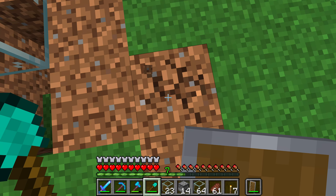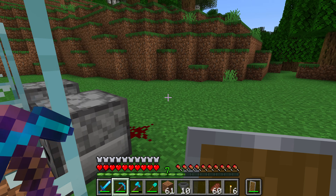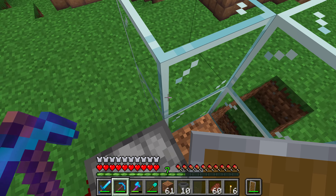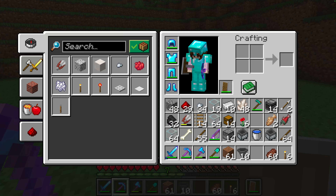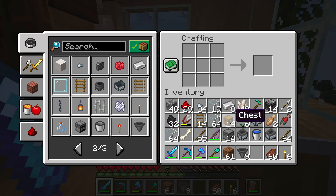Now we just need to do the same on this side. So we have two ready to go — they don't have any shears in them yet, but that is two done. We only have enough iron for maybe three more.